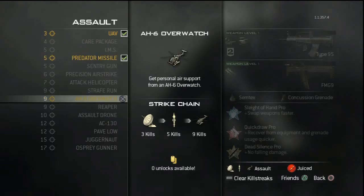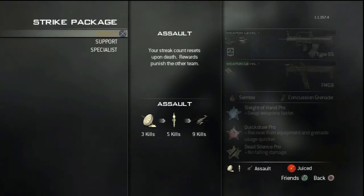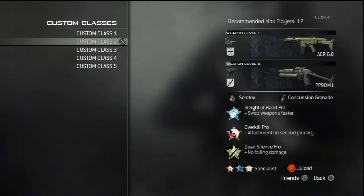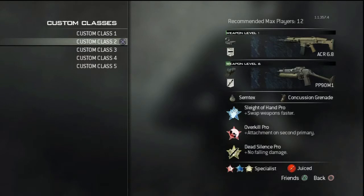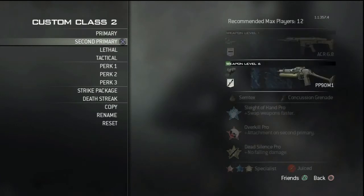If you're feeling dangerous, run a Payload or Assault Drone. Moving on — the next class is one you can dominate with if used right. Basically, you have to run Overkill Pro so you have two primaries. I haven't seen many people talk about Overkill Pro, but you run it and pair up assault rifle with shotgun, assault rifle with SMG, SMG with shotgun — any two combinations you like.